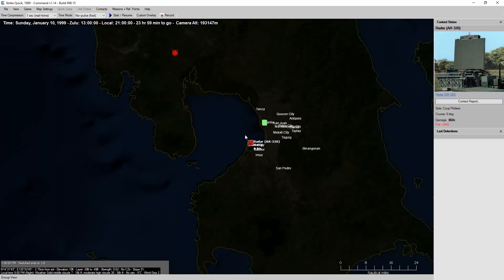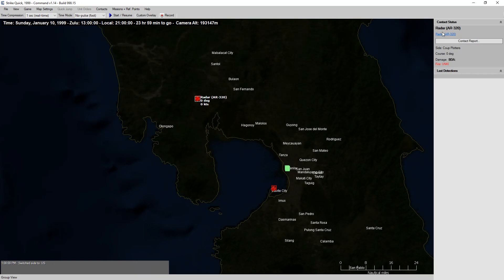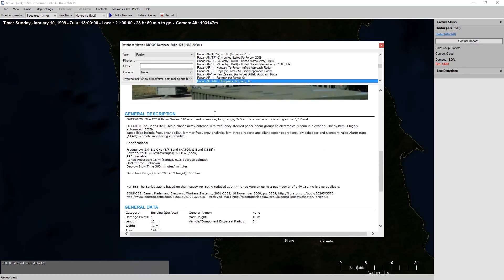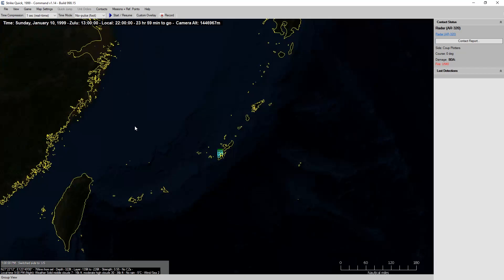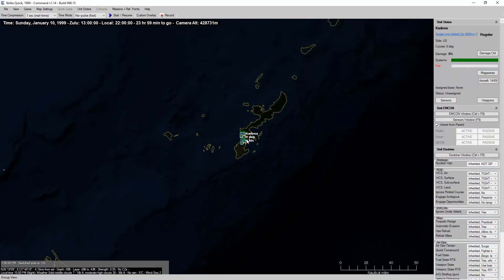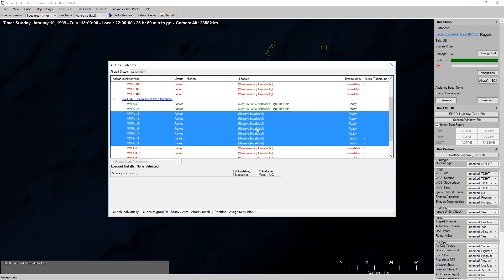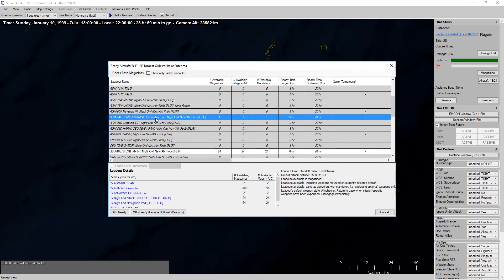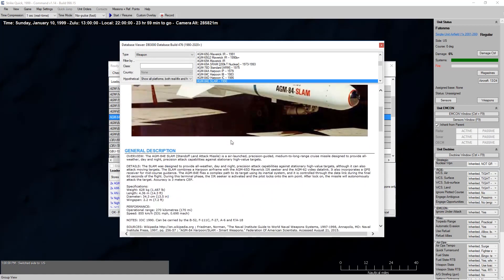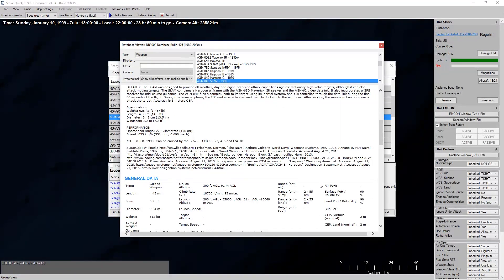We have a base of helicopters there, and we are picking up a radar unit. We've got an AR-320 there with a 300 nautical mile max range. So there's our two targets. As for what we're going to do, I think we arm the rest of our F-14s for strike missions. We've got SLAMs — AGM-84Es — these are not the SLAM extended range, so we have a range of 55 nautical miles.